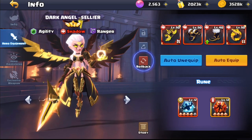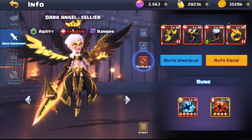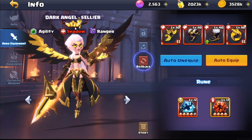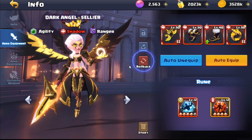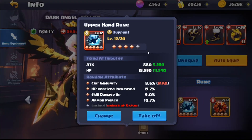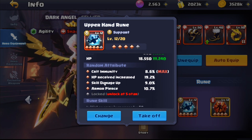This is the equipment I've got on her - I have prioritized her. She was my first shadow hero that I have awakened to a decent level and she has carried me through a lot of hard campaign and endless trial missions. Currently I have the Upper Hand rune, these are some random attributes - they truly are random.